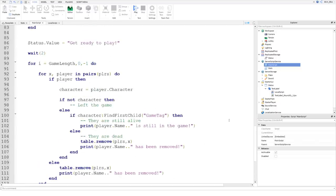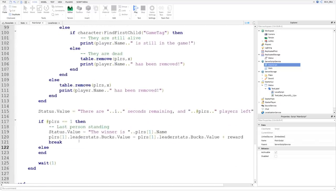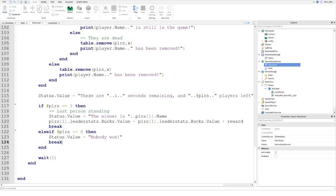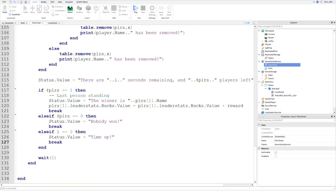There are different events that could happen - people could go AFK and the game could last the whole time limit. So we check: else if number of players equals zero, then status.value equals 'Nobody won', and we break. And if the timer runs down to zero: else if i equals equals zero, then status.value equals 'Time up', and we break from that again.